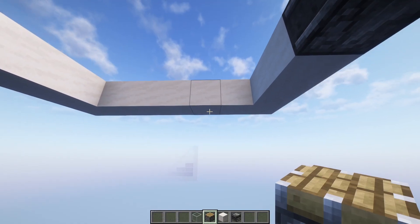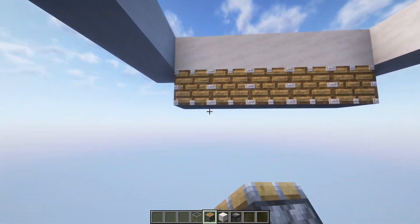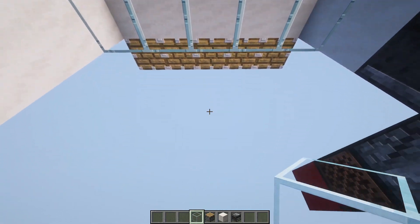Connect up the platform so it looks something like this. Underneath these blocks, place some regular pistons — same on this side. Just above the pistons, add a row of glass, and do this on both sides.